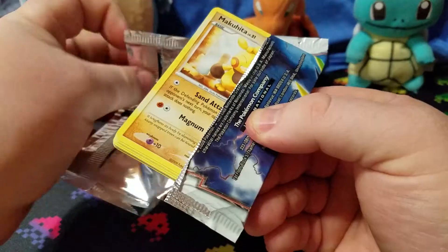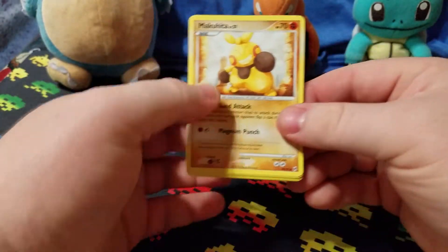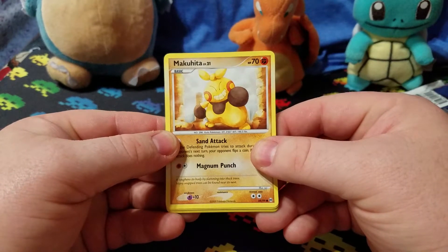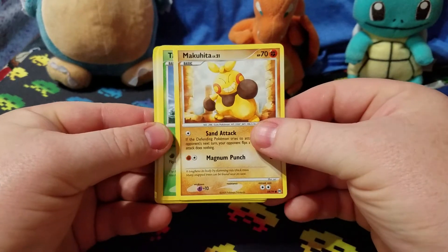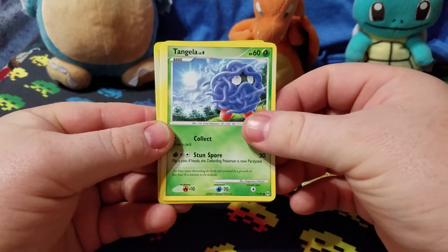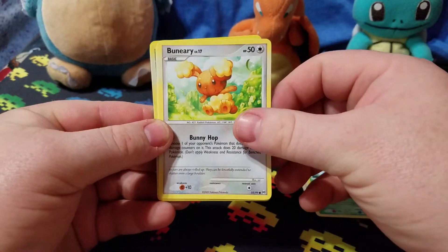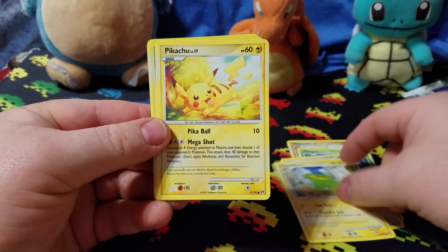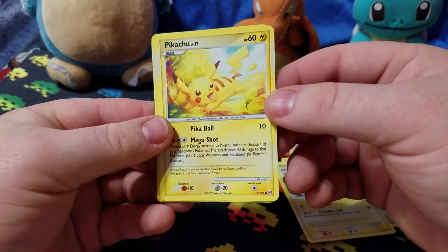We'll open this up here. Right away, we start with a Makuhita — I don't even know how you pronounce that, but dude looks cool. We got a Tangela, a Buneary, a Electrike, and a Pikachu. I know how to say that one.